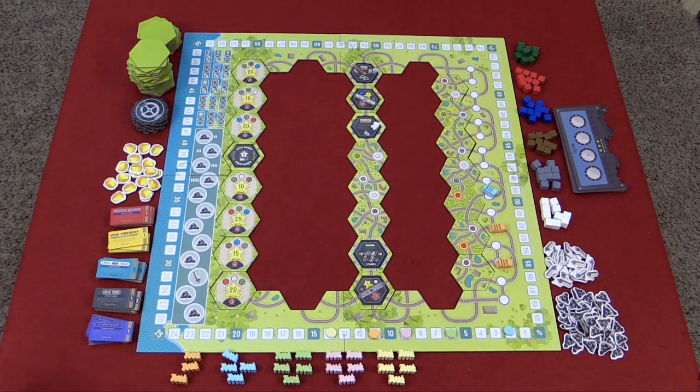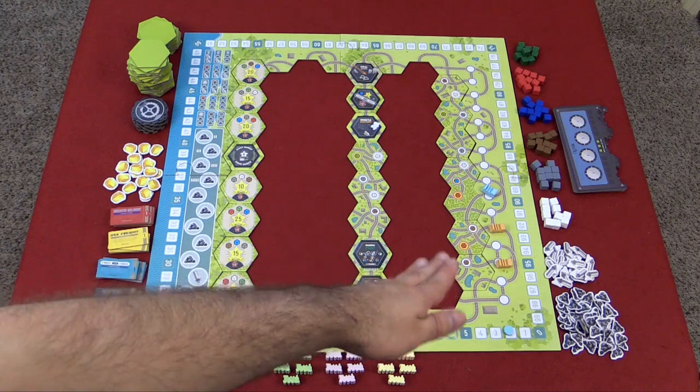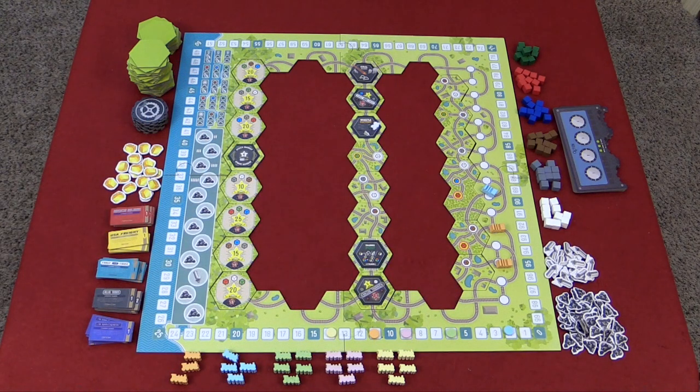Essentially the goal is to get your train from one end of the board to the other. Through that journey you'll be acquiring resources, you're going to get stock in certain towns, and you'll be getting points in various different ways. The resources are these cubes over here on this side of the board. Green is whiskey, red is cattle, blue is steel, brown is lumber, gray is gravel, and white is cotton.